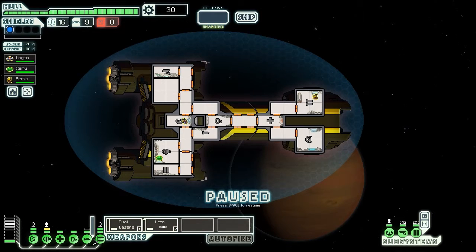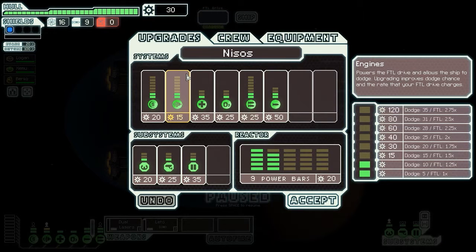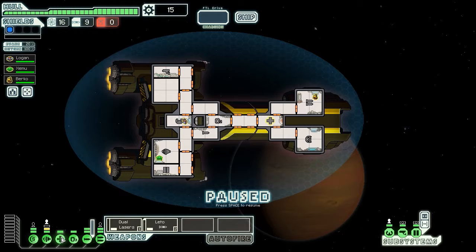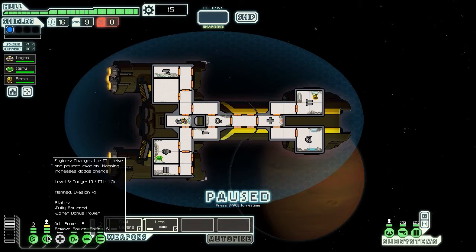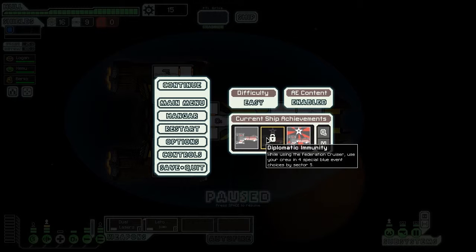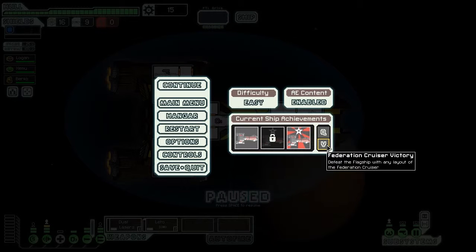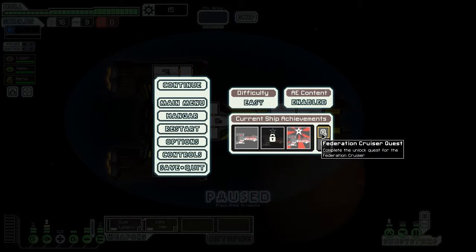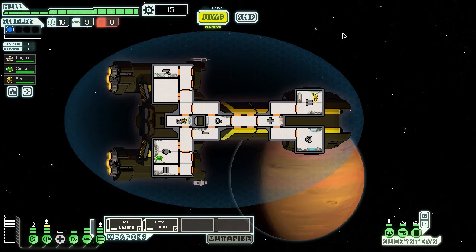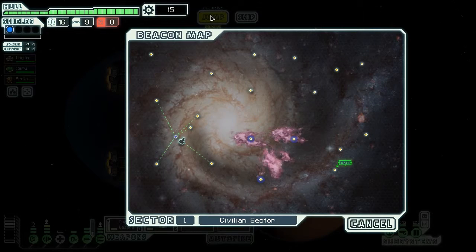Let's engage our weapon systems. We could get another engine power right now but I'll just get it — there we go. That way in combat we'll have to sit tight a little bit. We also need to unlock four special blue event choices by sector five. Let's do it — I'm excited, let's jump to our first destination.